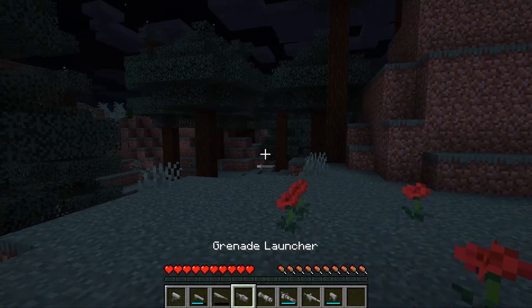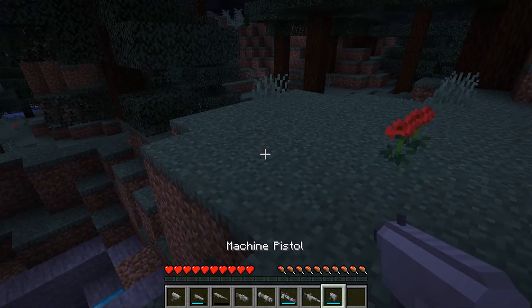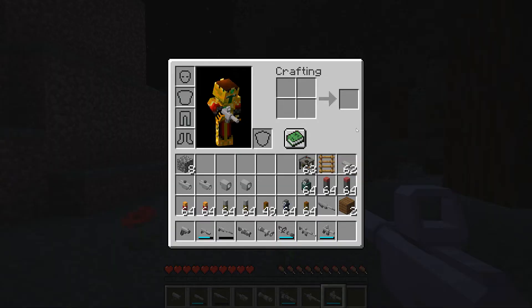Let's add something onto the rifle or the machine pistol. Okay that looks kind of cool - definitely a short scope for this one, and let's put a silencer on everything so we don't get caught by anyone. Oh, that looks like a spaceship gun already!